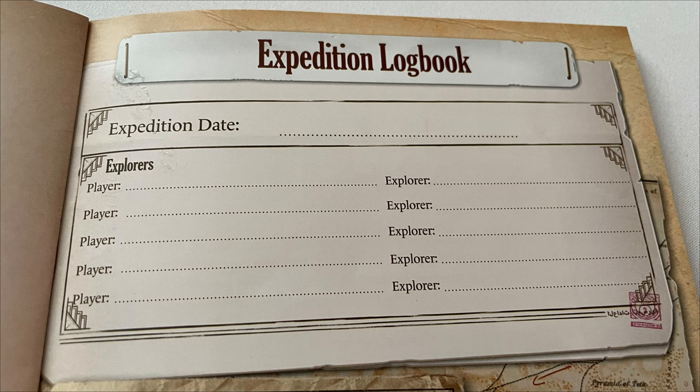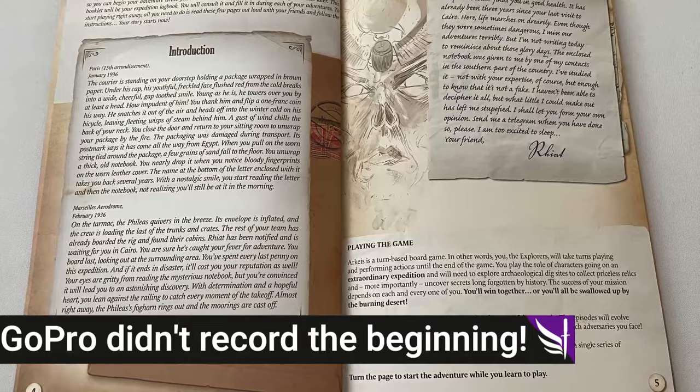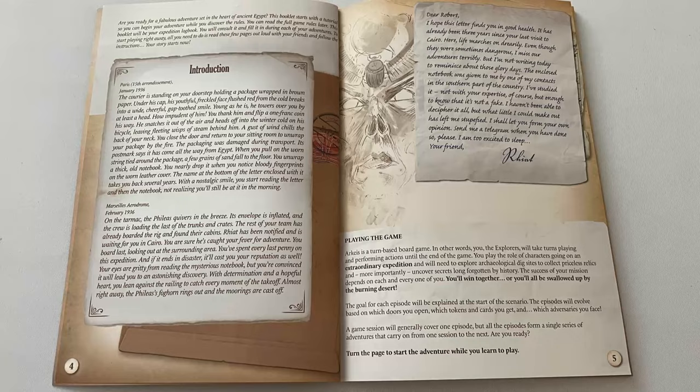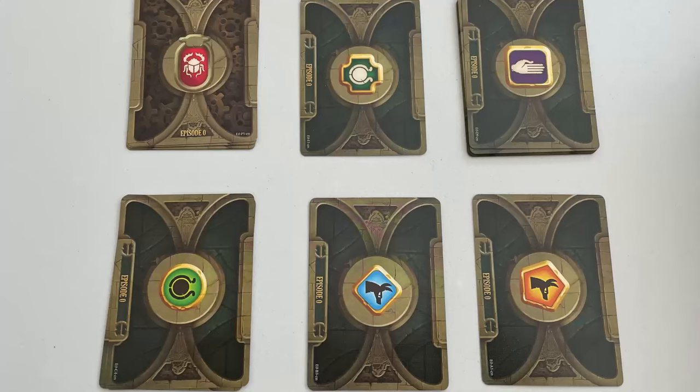In the expedition log book you will put in the name of the players and the explorers, and there's a little intro letter. Then it says to get out the box for the episodes you're going to play. This box contains all the cards — I have not opened the cards yet, I've only looked to see what was in the box. It says to separate them out by their piles based on the backs of the cards so you can find them more easily.